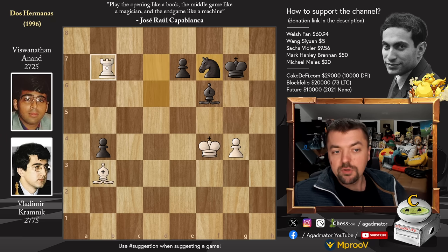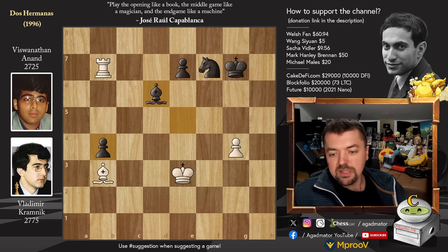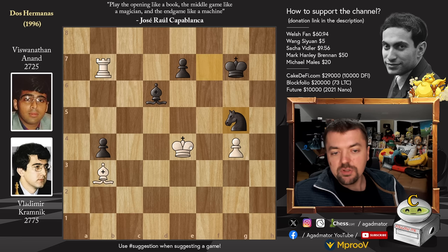Knight to F7 and now Rook back to B7. We have Bishop to E5 check. King to E3 and Bishop to D6 — again the Bishop on the dark squares guards the Pawns that are on the dark squares. King to E4, Knight to G5 with check. King to F5 and now Knight to F3 first, and now Bishop to D5 putting pressure on the Knight.